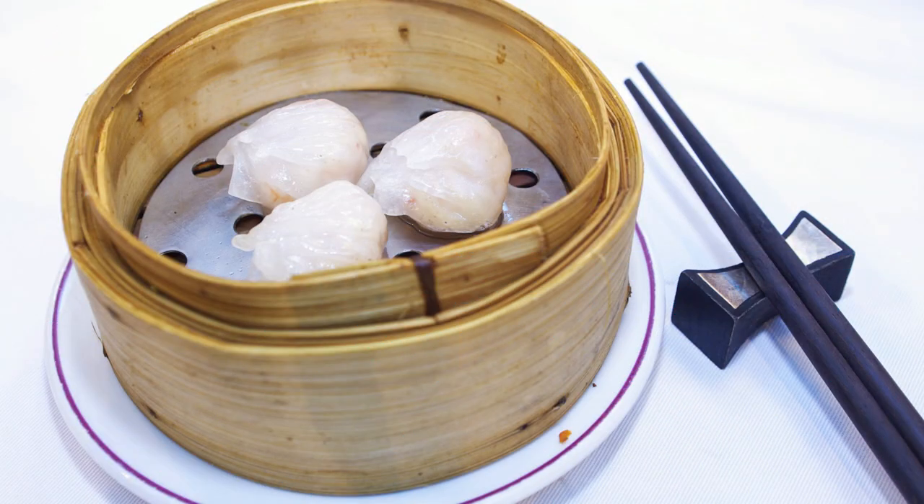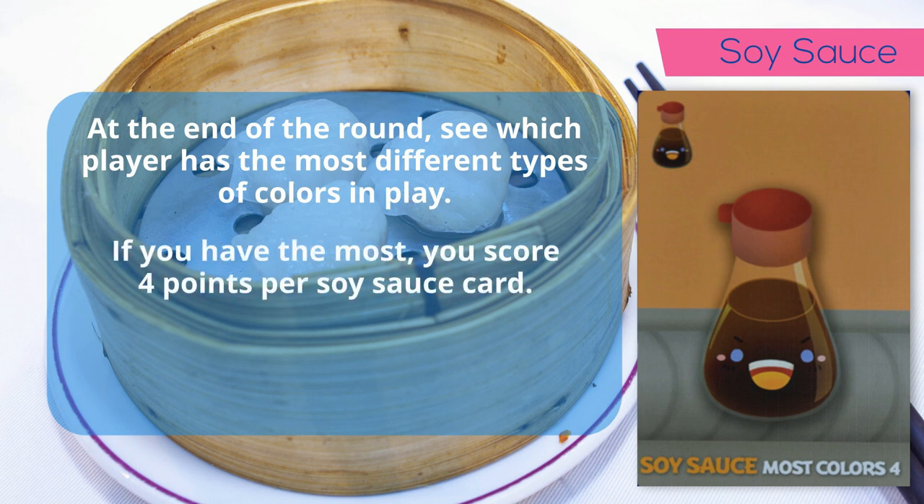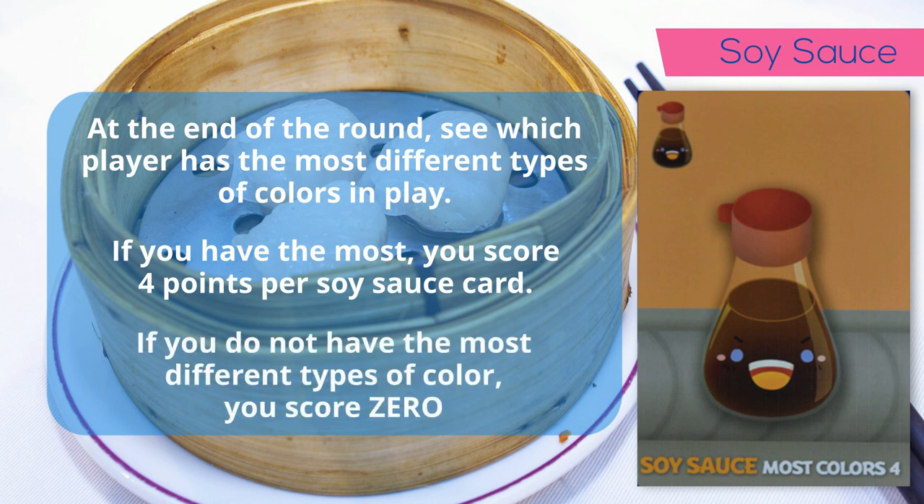Soy sauce: when you play the soy sauce card, at the end of the round, if you have the most different types of colors in play, you will score four points per soy sauce card played. Only the dessert cards played in that particular round are counted. If you do not have the most different colors, you score nothing.